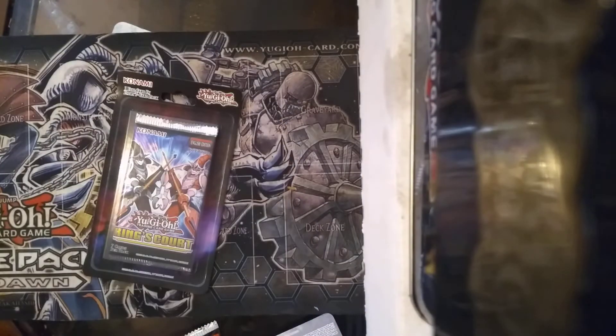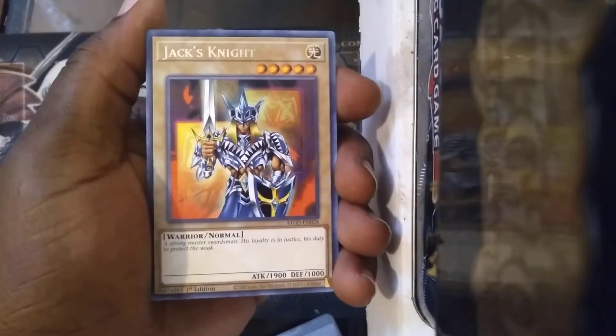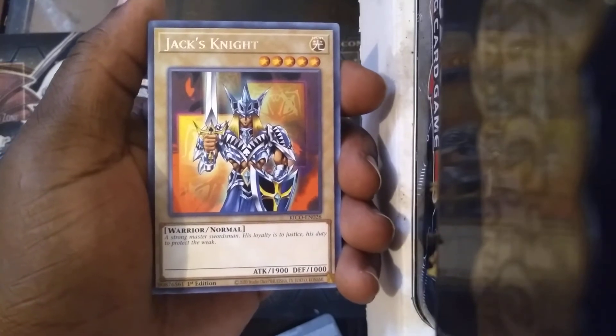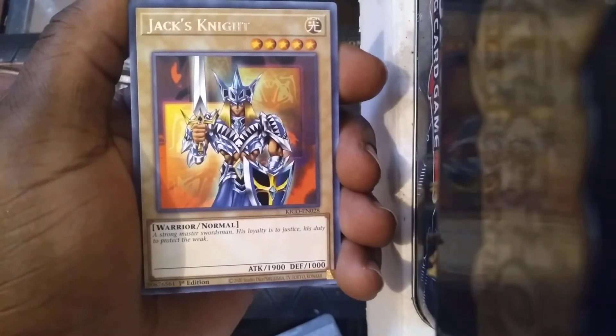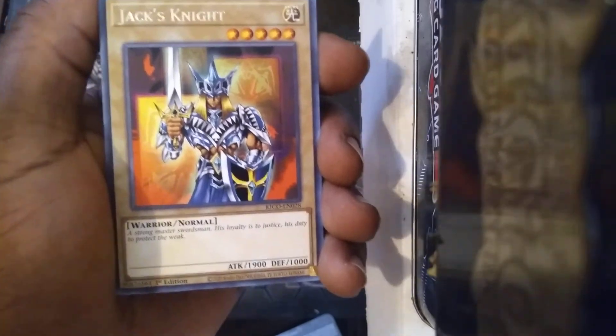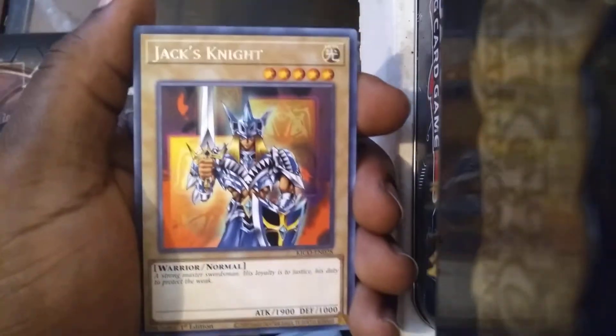I'm not too familiar with the World Legacy cards. I've pulled a couple of them but I've never actually took any time to sit down and read through them. Because it's like the World Legacy and then the World Chalice cards, and then I believe there's like a third art type that's also a part of it. Got Jack's Knight — did we get Jack's Knight already? I think we did. So we got Jack's Knight, Queen's Knight, two Arcana Jokers, and Arcana Triumph Joker — the one that looks like Queen's Knight.